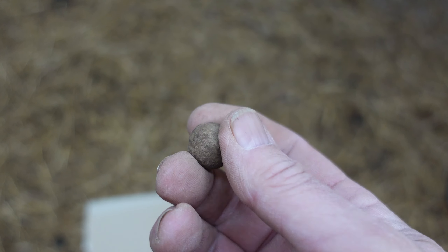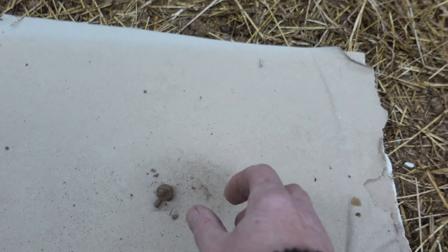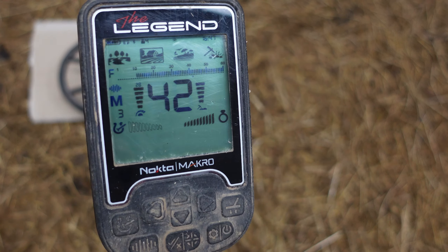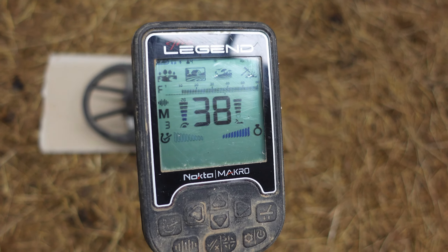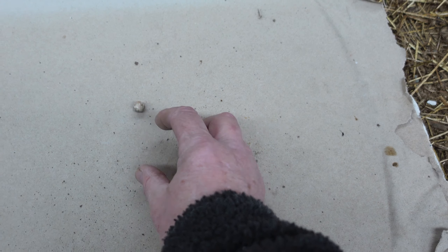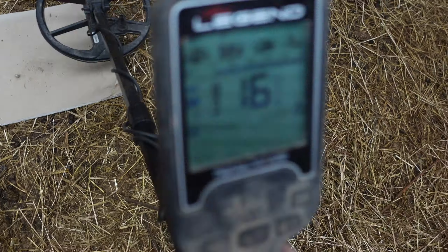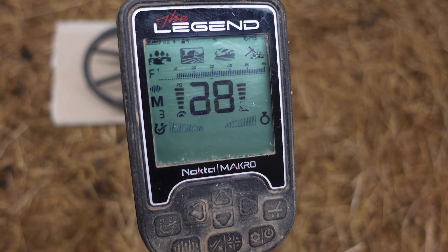Next one is one of my favourite social history finds — a nice lead musket ball. Same settings. Reading 38, non-iron, 34 to 38. You're going to dig that. Same sort of territory except a small white lead pistol shot — coming in at 29, full bars to the right. You're going to dig it.